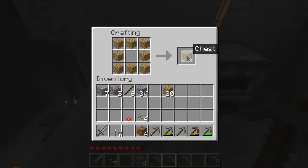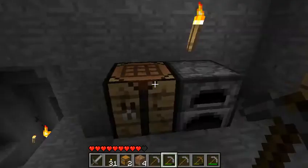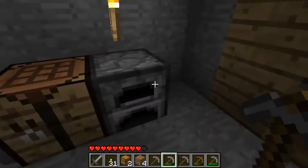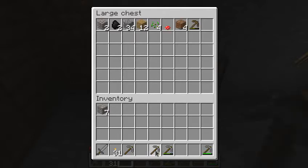So let us make a chest — a big chest to store the equipment we don't need. Taking the charcoal and making some more torches. The loud noises you hear are from the rain outside. It looks nice but it is a bit distracting sometimes. I hope you don't mind. Let's place all the stuff we don't need in the chest. Taking this pickaxe and the stone sword with us. We can also smelt some iron.